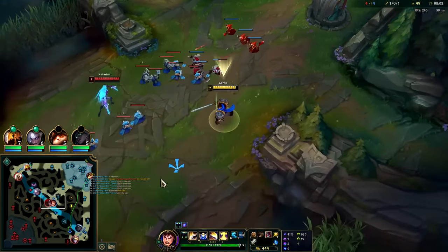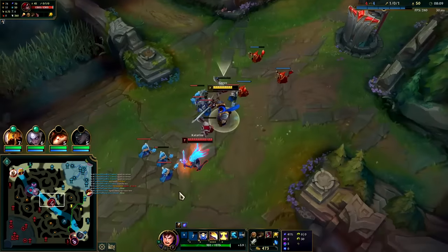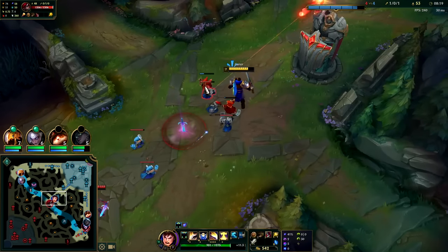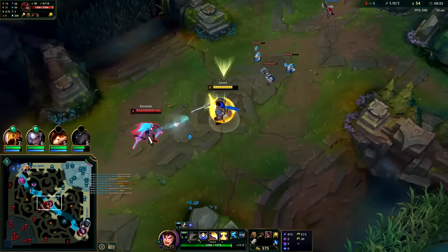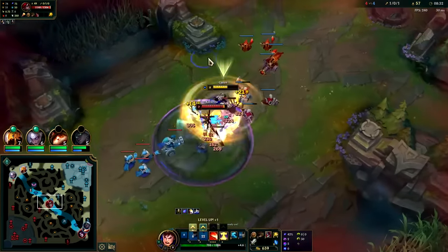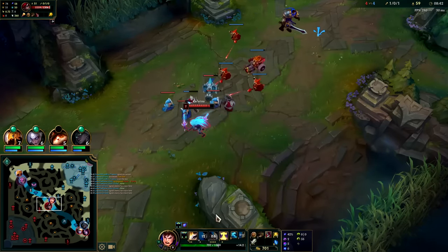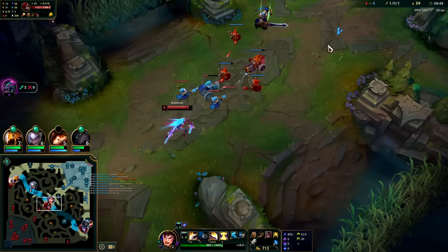She's going to be really patient here. Since I'm maxing Q last it's not the easiest to even get to her — she also has tier-one boots. Every point in Q now is going to help us close distance. Against a champion like Kata, Q-max first might have been a bit better, but in general E-max is best so you can power-shove waves in challenging matchups like Zirath or Lux.